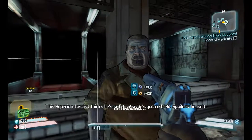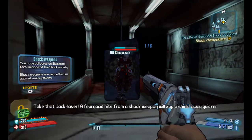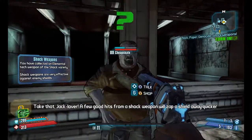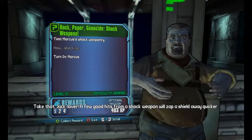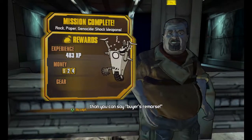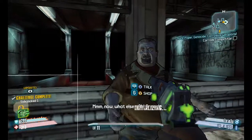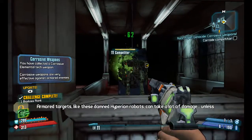That's a shock weapon. This is easy money — I'll get 24 bucks for that. But I get a lot of experience, so that's always good. I should be at level 11 by now. Corrosive weaponry — he's just giving me guns. Do I get to keep them?